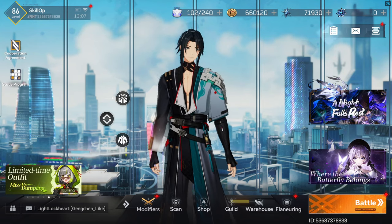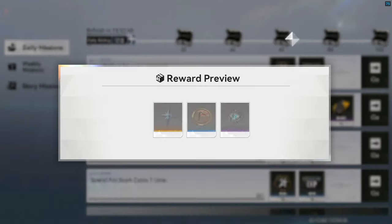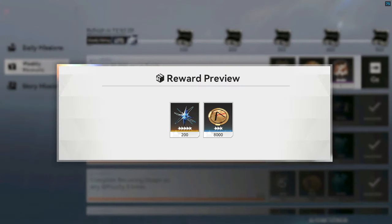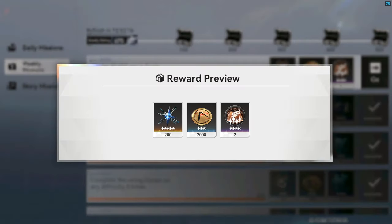Our first few stars will be coming from our daily missions. These will net you 40 stars per day for a total of 280 per week. Next up is our weekly missions, and these are crucial for us free-to-play players. There are 5 missions in total, and each one will reward you with 200 stars for a total of 1,000 per week.